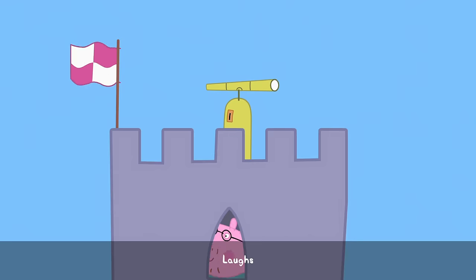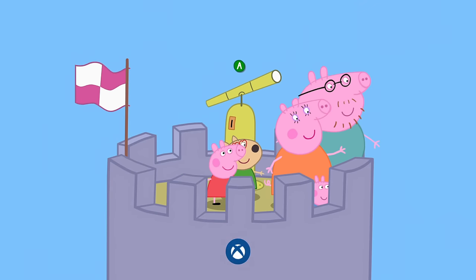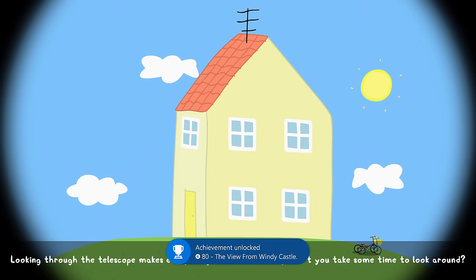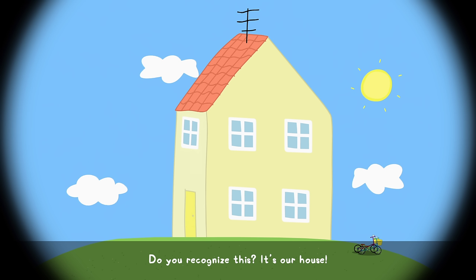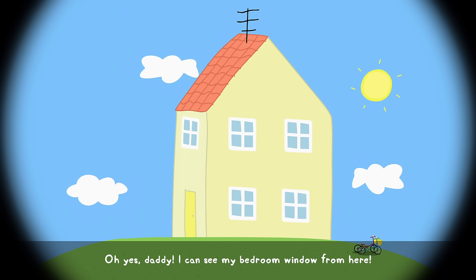Once you and Peppa and her family get to the top of the castle, the achievement will unlock. Here you'll want to interact with the telescope in order to see the different sights and sounds of Peppatown — you'll look through and see things like Peppa's house, the grandparents' house, the playhouse, Snowy Mountain, and more. Every time you'll be told a little story about them by the narrator or by Peppa herself.